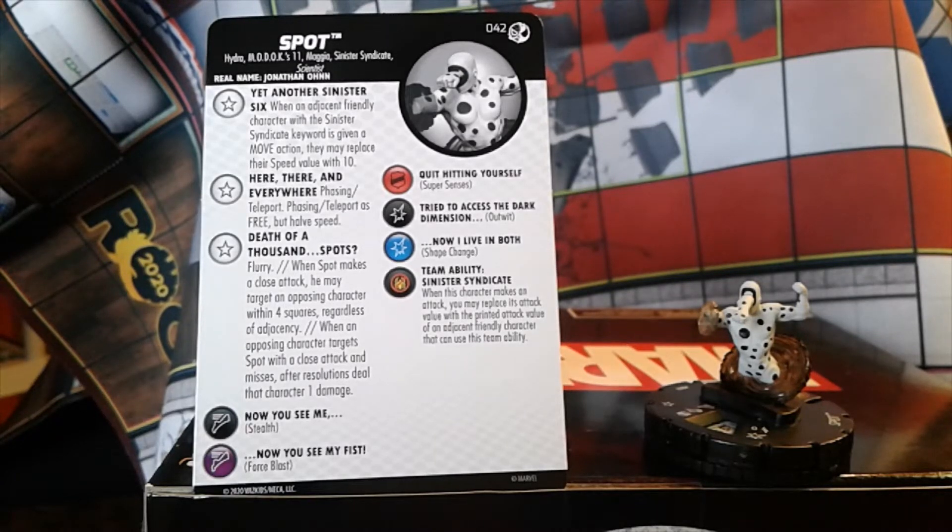His second trait is Phase and Teleport — free but half speed. That trait gives him a free move and attack because he can phase for five squares and then do whatever he wants after that: move again, do nothing, or make an attack.